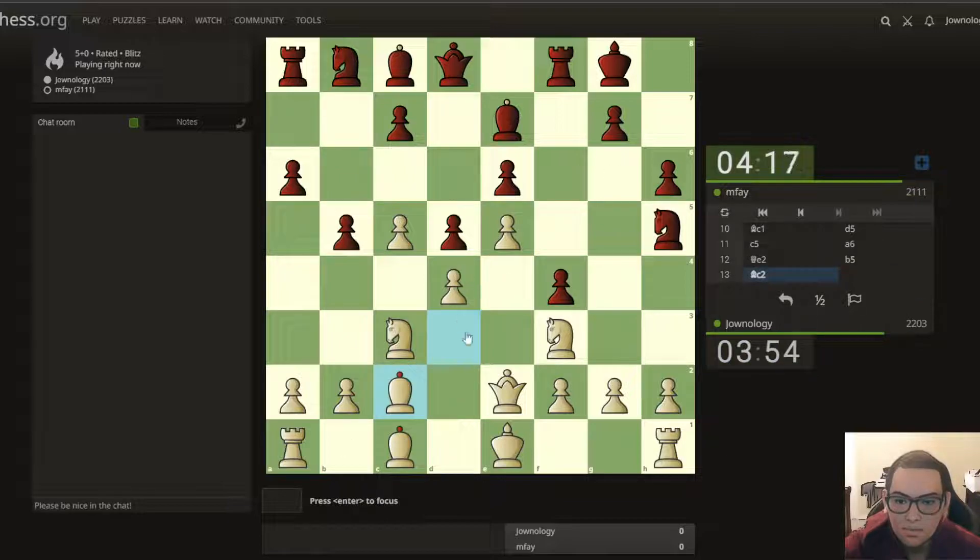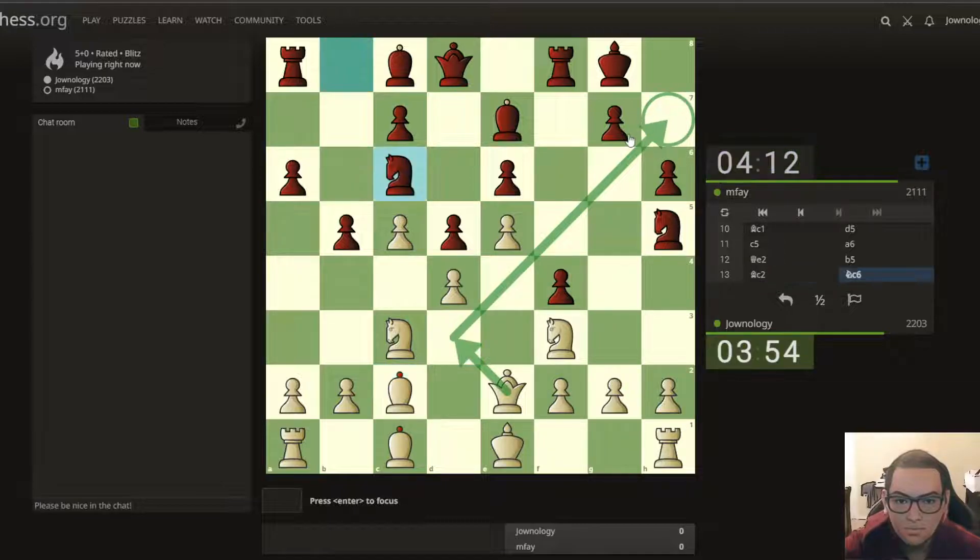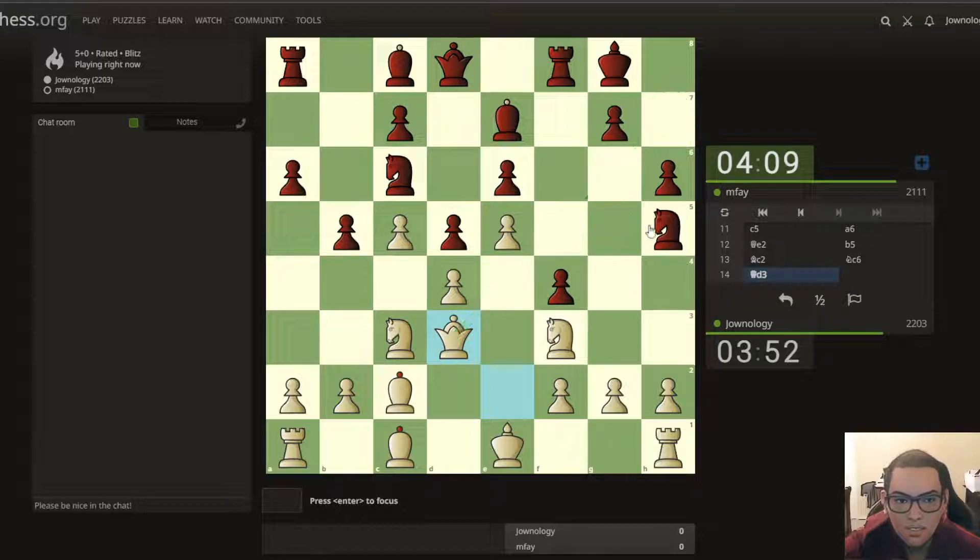Let's do an attack here — let's do a plan now. We can capture... actually no, let's do this one here. That's an attack — the knight can't go back, so we can bring the queen here attacking the knight. Moving the knight here is not a really good move.